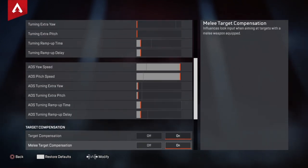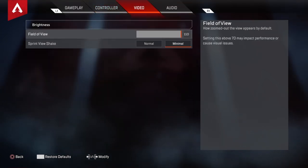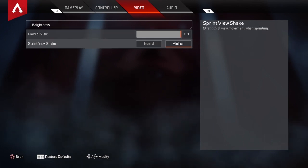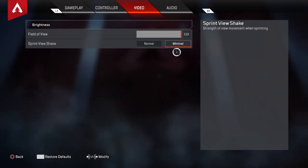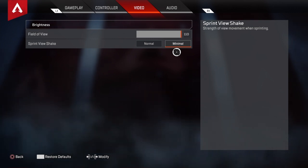Target compensation on, melee target compensation on — you want both of those on. Video: field of view — 110. You see everything, you want that on, you need this. Sprint view shake minimal — you want this, and you need this too. I promise you it'll make your gameplay so much better.